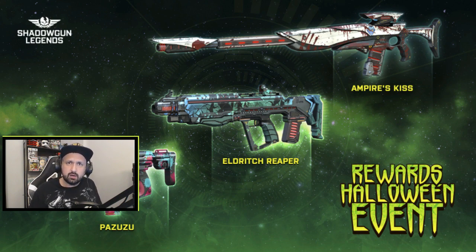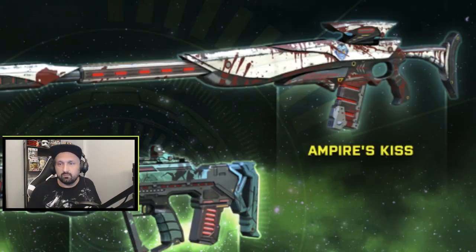There's a sniper on top — it says Empire's Kiss, but the information I had yesterday said Vampire's Kiss, so I don't know if it's a typo. Empire's Kiss or Vampire's Kiss is a sniper. We got the Eldrick Reaper, which was listed as a weapon yesterday but looks like an auto rifle. And the last one is an SMG called the Pazuzu.